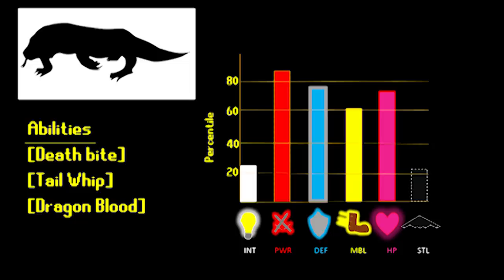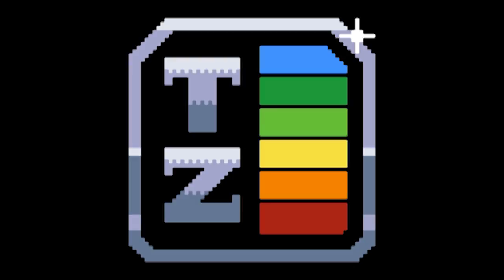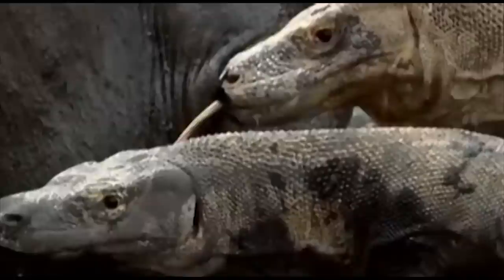Are flightless birds doomed to fading from the meta? If they don't change their playstyle, I would say yes. To be honest, those birds do have the potential and abilities to be much higher on the tier list, but they lack one thing that the Komodo Dragon does well: hunting in packs. I've talked about how powerful coordinated attacks can be before, and I probably will continue to praise such a trait in future videos. It simply is that good.